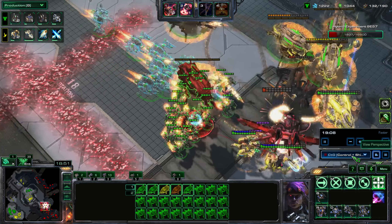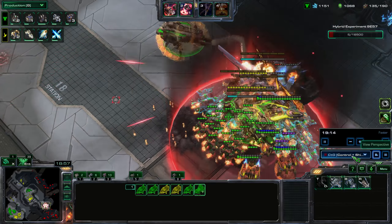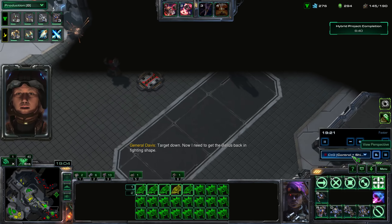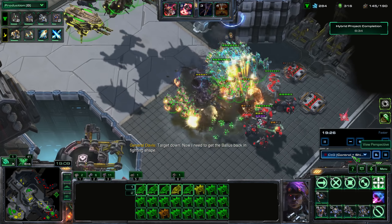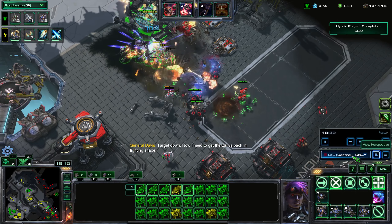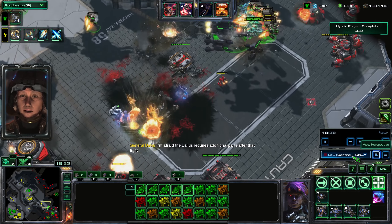I restart the workers that I lost and try to take out that last Hybrid. Surprisingly, I'm still at 145 supply even after all that. I mean, it could have been more but it could have been worse too. Now I'm back to 130 supply.